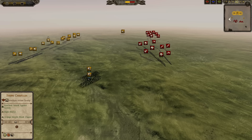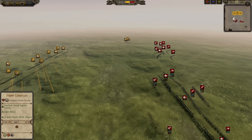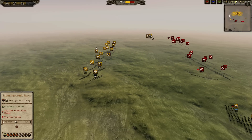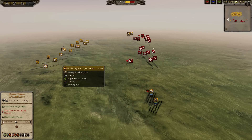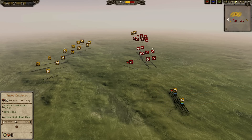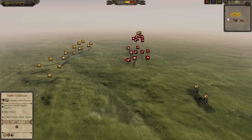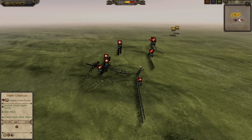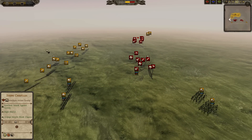We also have 4 Skirmish Cav in total — 2 Steppe Mounted Bows on the right and 2 Steppe Mounted Bows on the left. That is a lot of cavalry on the field: 8 or 9 Cav counting the general for the Huns. That is an insane amount of cavalry. Bringing 4 Skirmish Cav could be really impactful here — we will see if it can be used effectively.